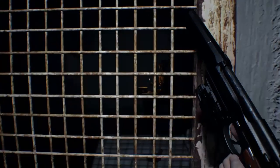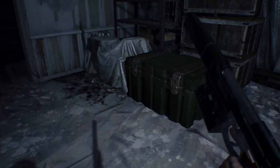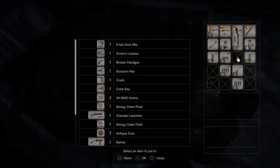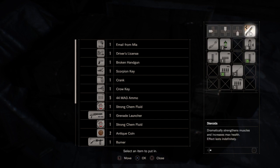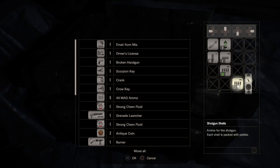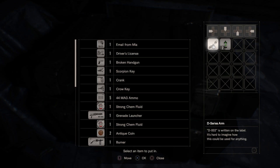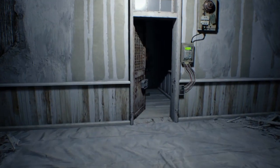Then you have to go empty out your pocket — get rid of everything you're carrying. The rest is exactly the same as easy; everything is the same, the only difference is the passcode.